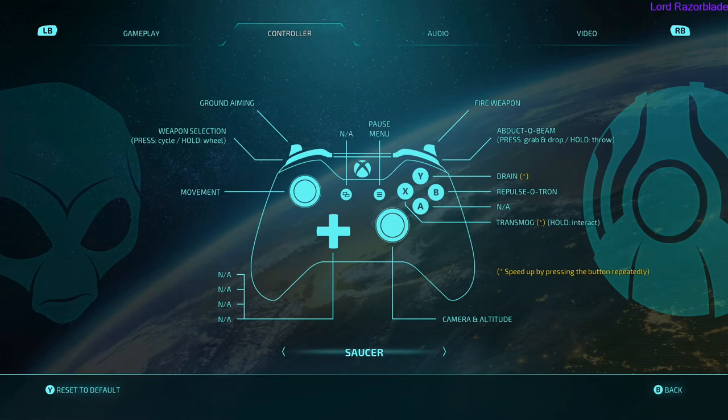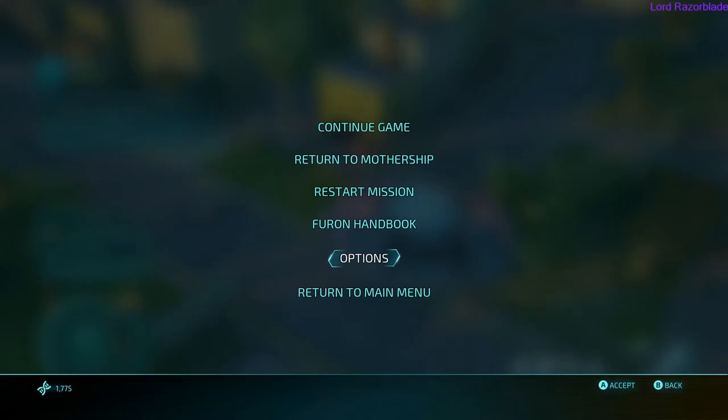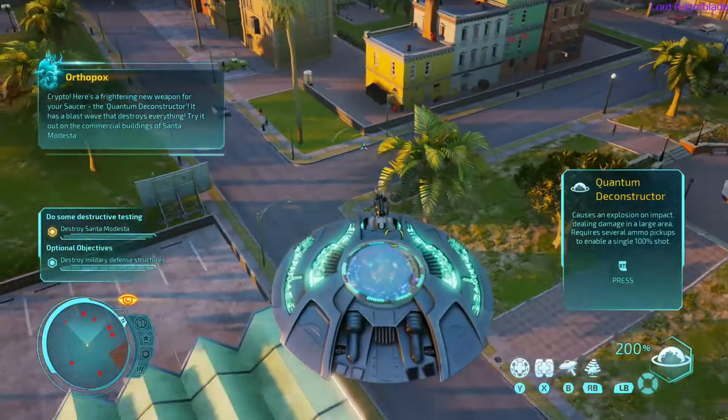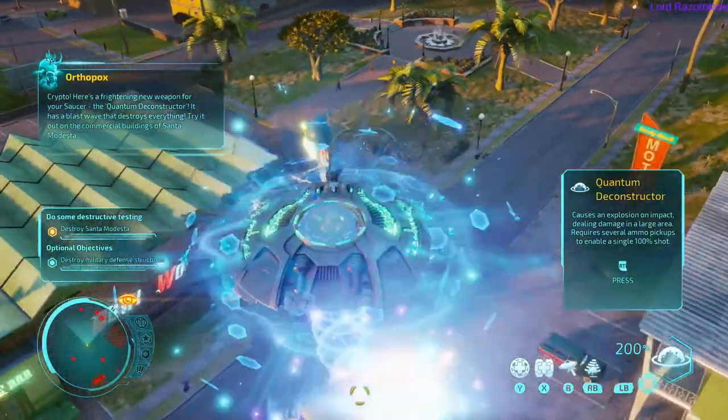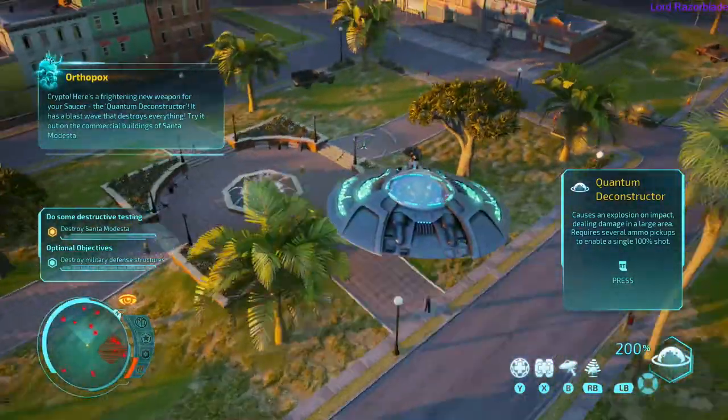Pretty simple — you can see right here what you gotta do, and you can mash the white button to drain faster. Just go over a vehicle when you're flying your saucer, press the RB button to abduct, and smash the white button to drain it, and the achievement is as good as yours.